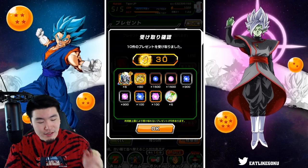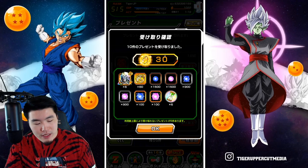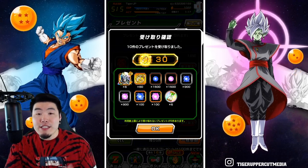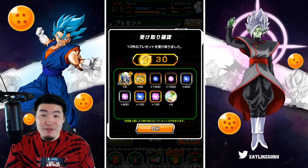So yes — 30 dragonstones, six Hercules statues, 60 coins, six reversal medals, and some INT and AGL orbs, since Goku and Vegeta are AGL and INT respectively.